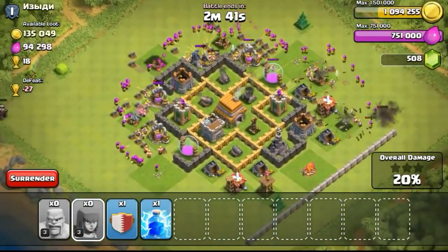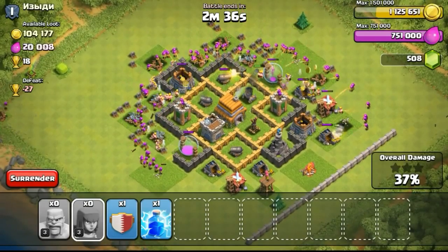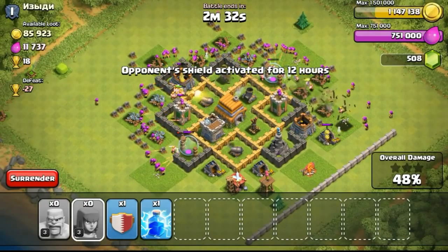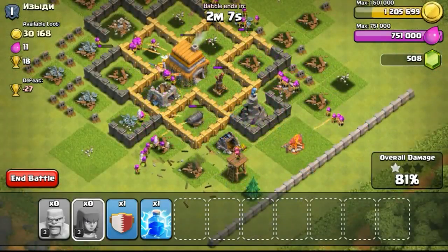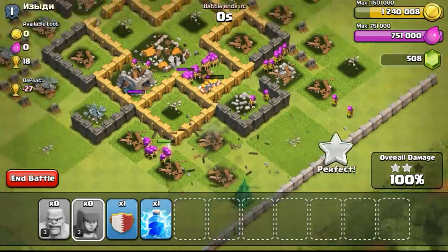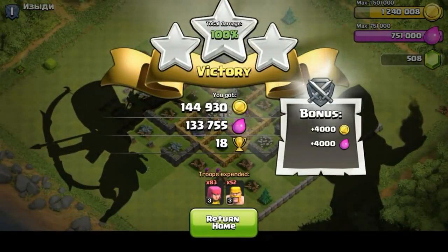Not to worry though — I managed to find a base and did an attack on it. I decided to spread my troops in a semi-circle manner, plummeting through the defenses and taking out a lot of structures. In the end, some of my troops managed to go all the way inside to take out the Town Hall itself, scoring me 3 stars and stealing 100 over 1,000 loot. Pretty nice.